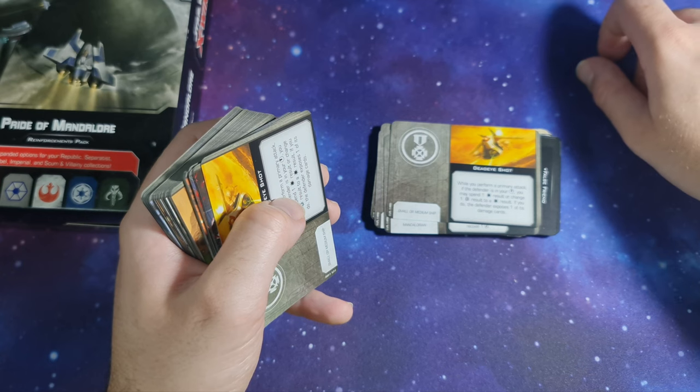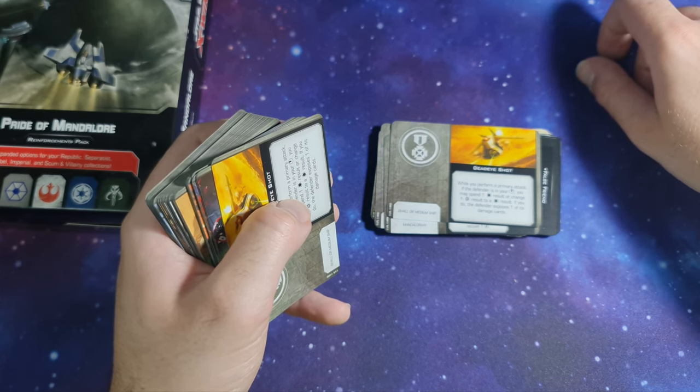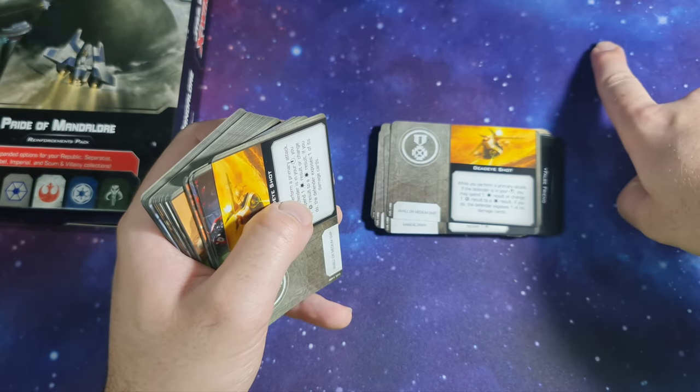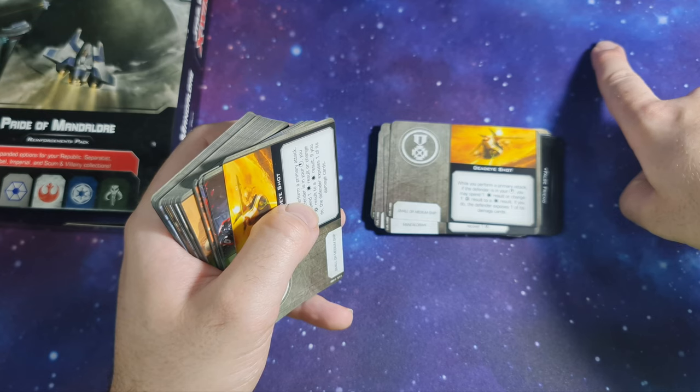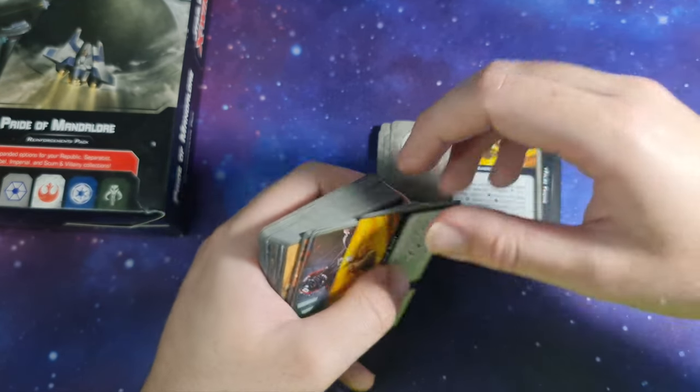Dead Eye Shot: while you perform a primary attack, if the defender is in your bullseye, you may spend 1 hit result or change 1 crit result to a hit result. If you do, the defender exposes 1 of its damage cards.